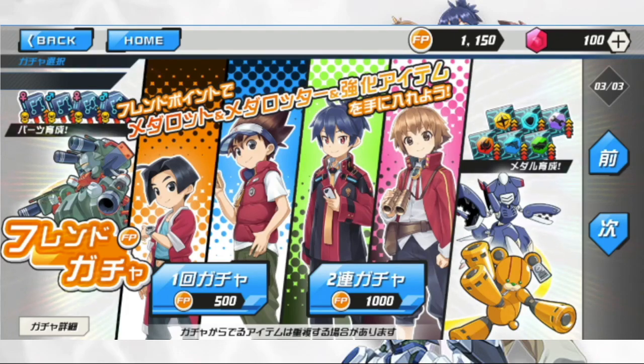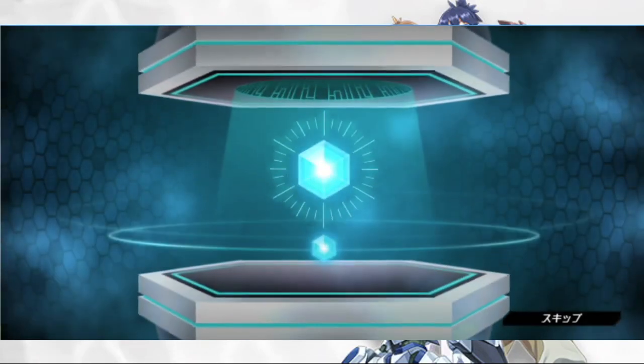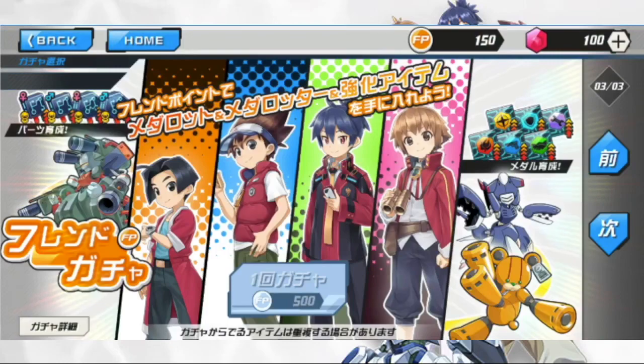I'm assuming you earn friend points by using other people's meta bots in battle. Whenever you go into a battle you have a selection of different fighters you can choose from, and you accumulate friend points — like 30 points, 10 points, whatever. That's how you get friend points. I'm gonna go ahead and pull. Just got those two things, so I guess like 500 gets you one pull and 1000 gets you two pulls.